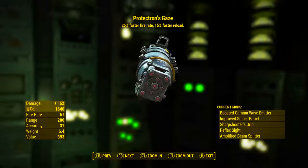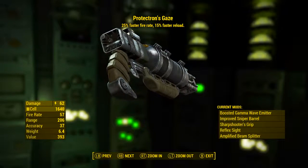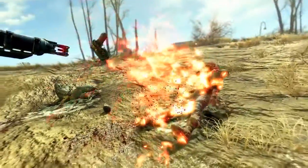Its range has increased from 47 to 206. Its accuracy has gone down from 44 to 37. Its weight has increased by 1.3 pounds and its value has increased by 41 caps. So here it is — Protectron's Gaze, the weapon of the Mechanist.